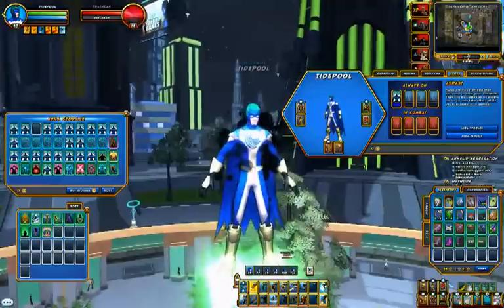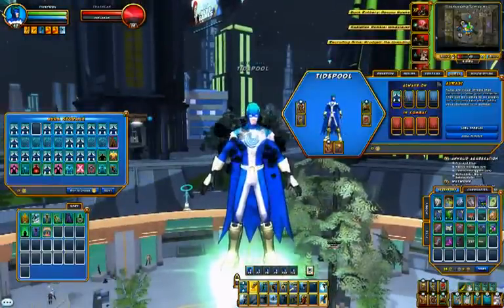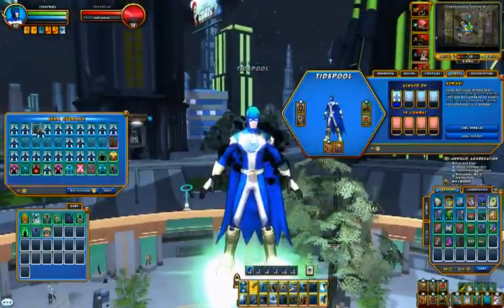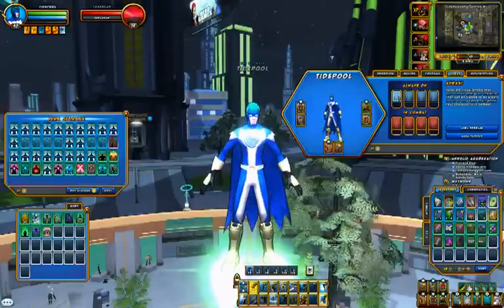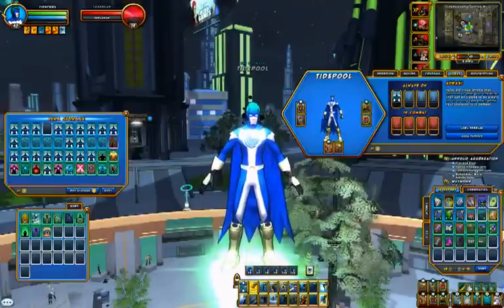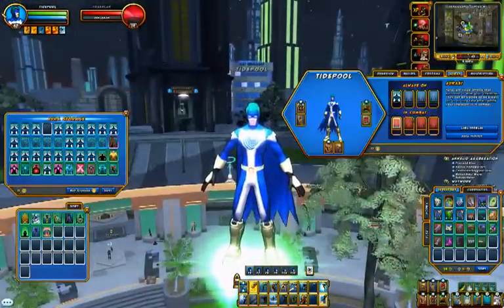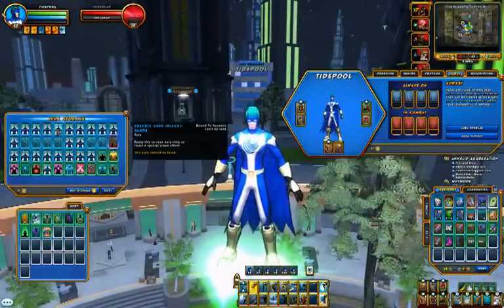Here we go — crackle aura black on the torso. This is like the other crackle aura except it's explicitly applied to only the torso and it's black. Normally with the coloring system you can't choose black or white, only actual shades of colors. With this one, changing the color doesn't do anything because it's just a straight-up black aura. For each aura other than the legacy ones there are variants for different parts of the body — torso, head — so you can mix and match and get really nice effects.